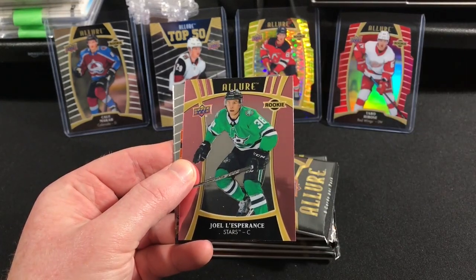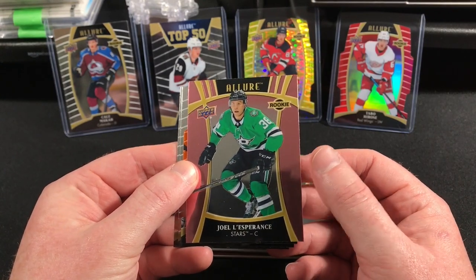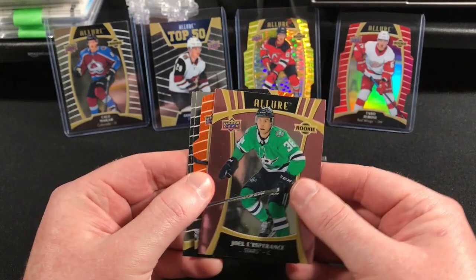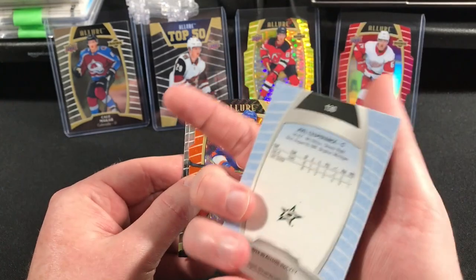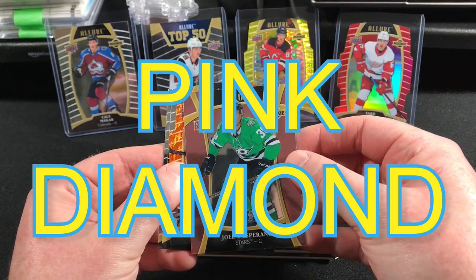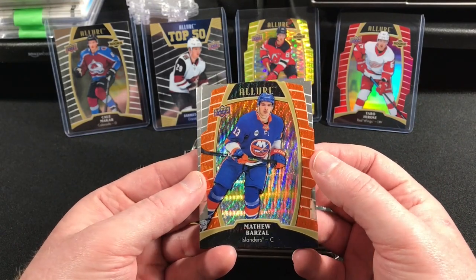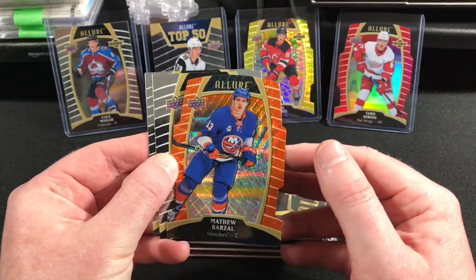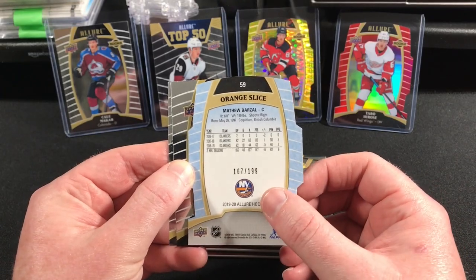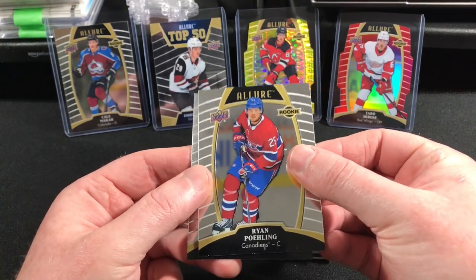John Tavares. This is a pink matte — pink rookie L'Esperance. Is it a matte pink? It looks like it, but it doesn't say it on the back. Maybe it's a short print or something — I'll throw it up on the screen when I find out. Here's a die cut card: Matt Barzal — this is the orange slice. Pretty nice looking, numbered to 199. Ryan Puling rookie, Noah Dobson rookie.